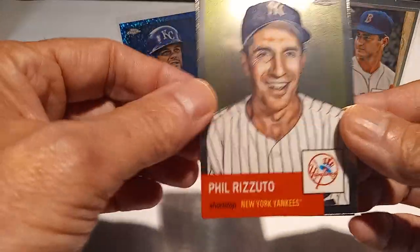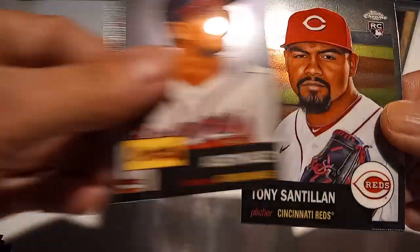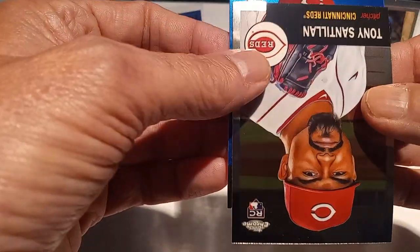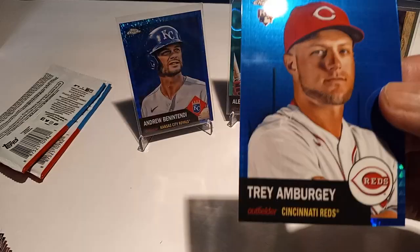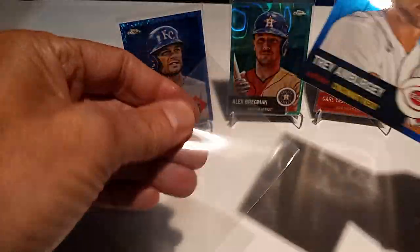Phil Rizzuto, Raphael Devers, Austin Riley, Tony Santean. Looks like we got a blue prism — rookie Trey Arnbergry on the blue prism!